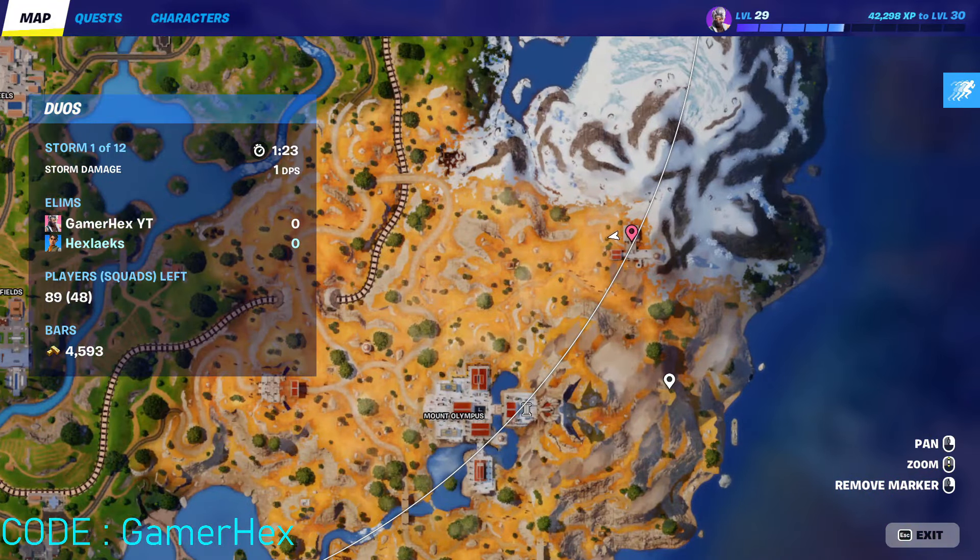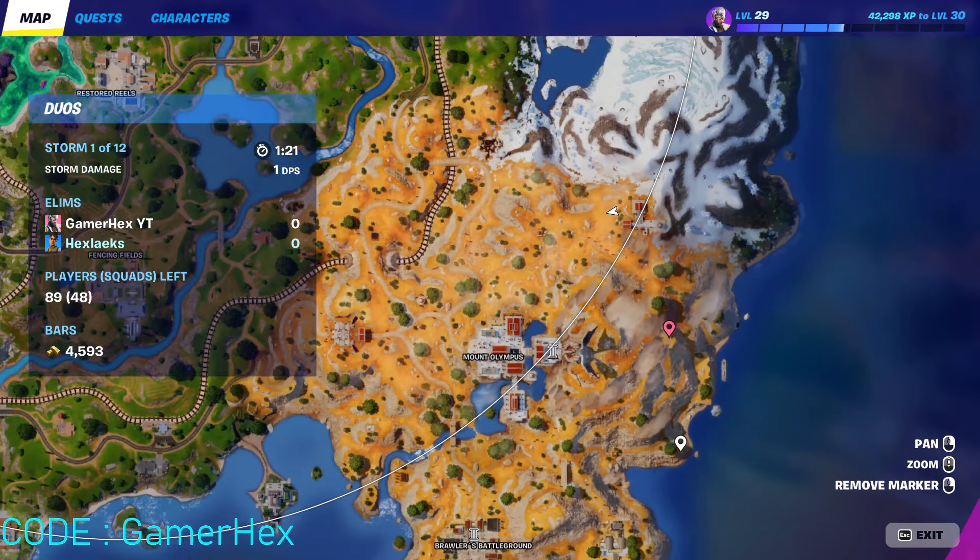Hello everyone and welcome back to Fortnite events. Today we're going to talk about the week 1 challenges. For the first challenge you need to search rare chests or safes. The best way is by searching rare chests — rare chests can be found inside vaults. I made a video already about all the vault locations, you can search that one.